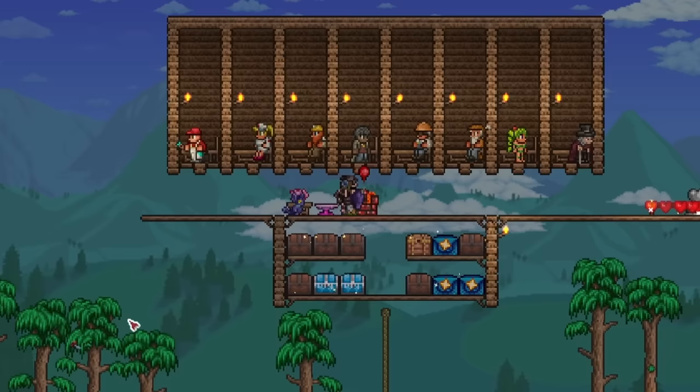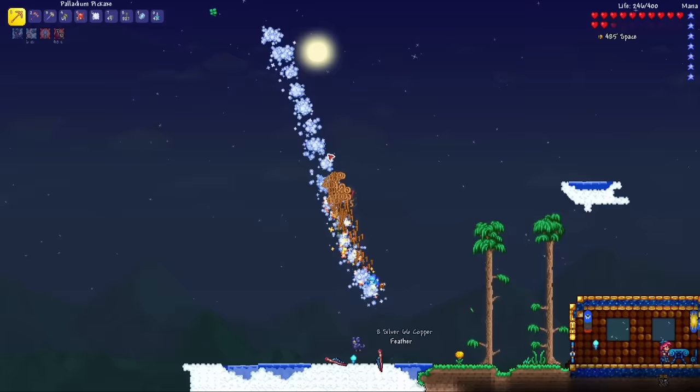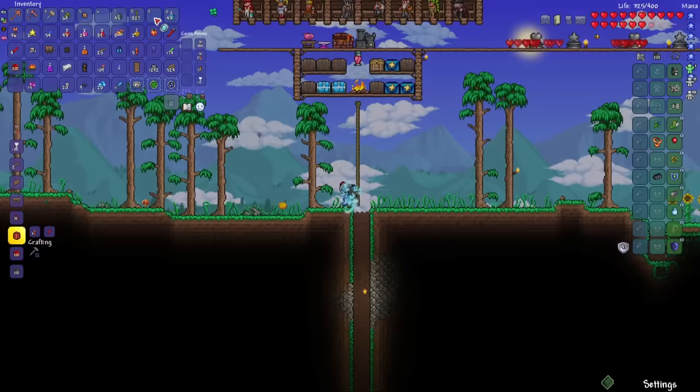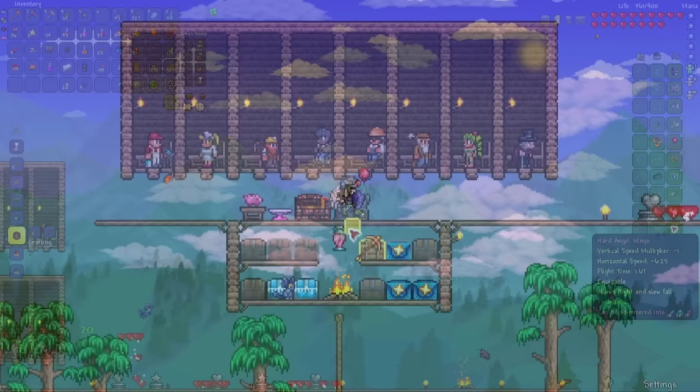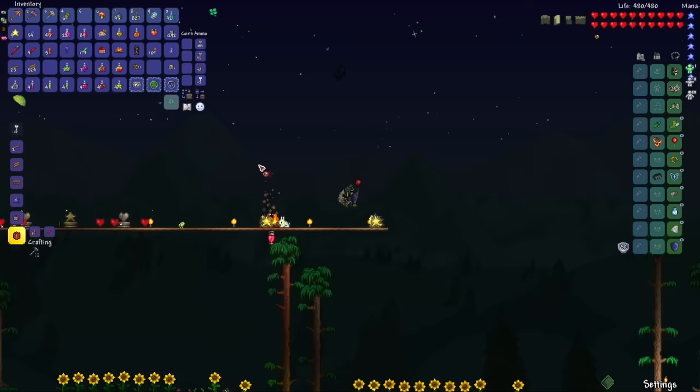Before I summon the mechanical bosses, let's kill some Wyverns for Souls of Flight to craft a pair of wings. That's enough Souls of Flight. That's enough Souls of Light — now I can craft Angel Wings. All that's left is to wait until nighttime to summon the mechanical bosses. It is finally nighttime, so the first mechanical boss I'll be taking on is going to be the Twins.